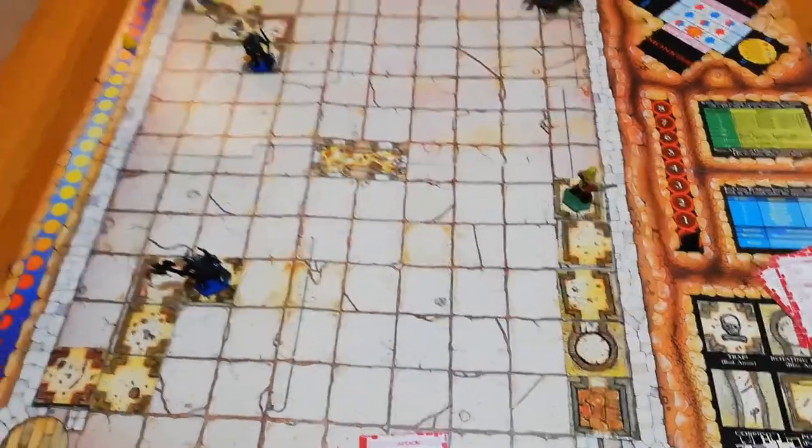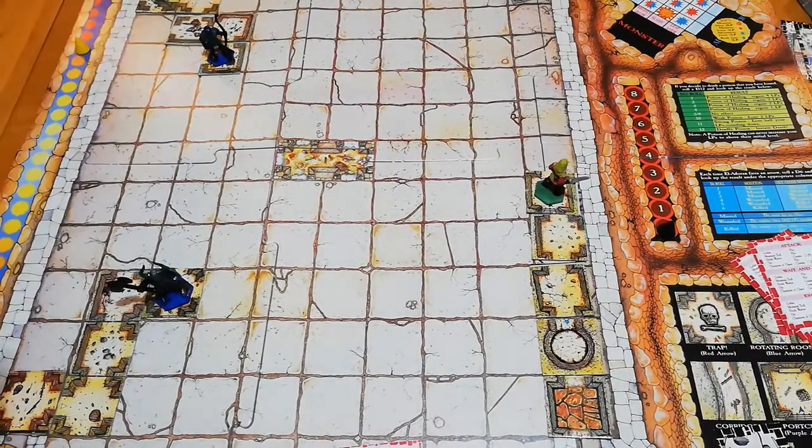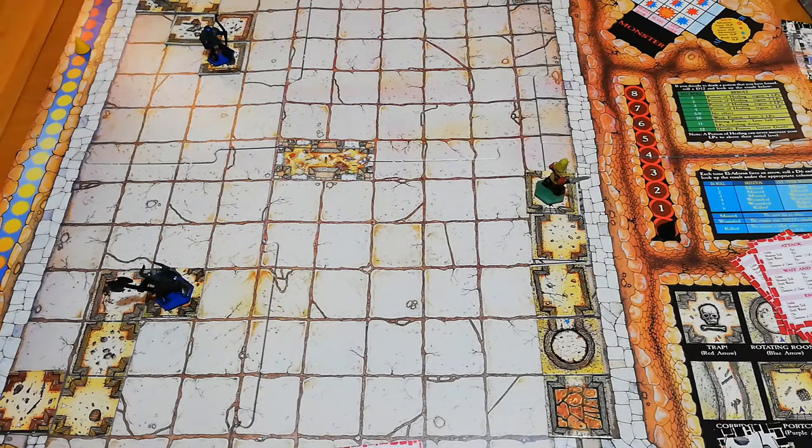Eldoran tries to open the door — we draw a door tile, and it is shut. When a door is shut that expends your turn, so Eldoran stays where he is. A simple mechanic you'd probably never see in modern games: essentially doing nothing on your turn.